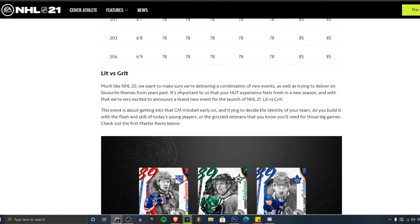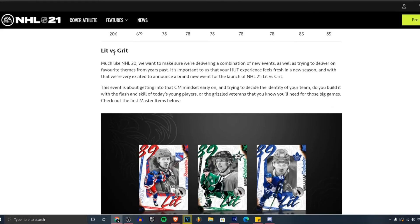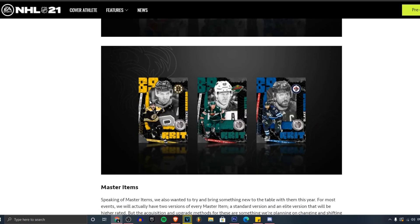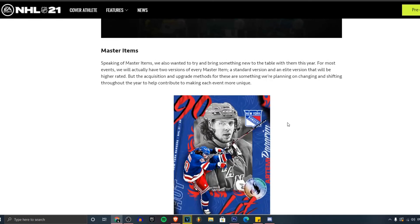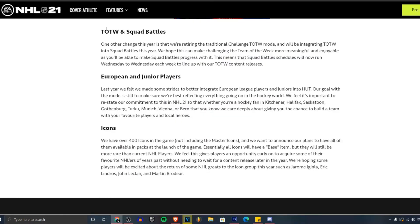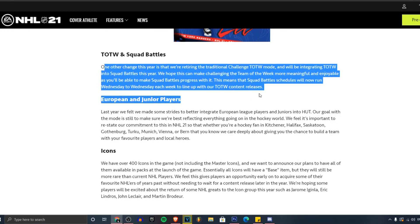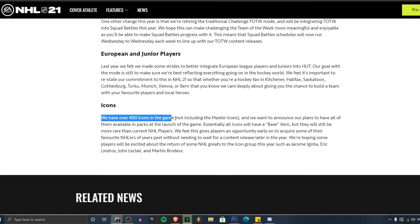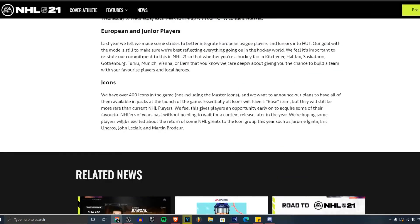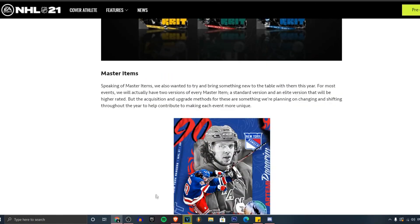There's also lit versus grit — we've got Artemi Panarin 89, Hiskanen, and William Nylander. These card designs look nasty. We've also got Bergeron, Ryan Suter, Blake Wheeler. Speaking of master items, for most events there's a master item — like that Artemi Panarin master card, which looks incredible. Team of the Week, squad battles — all still in the game. There are over 400 icons in the game, not including master icons. That's crazy. Drop a like and subscribe — the game's looking pretty promising!